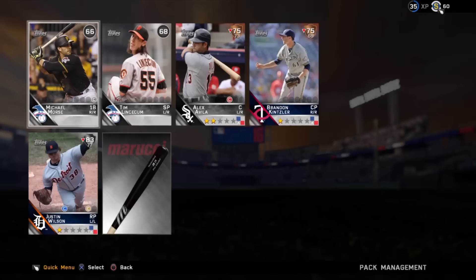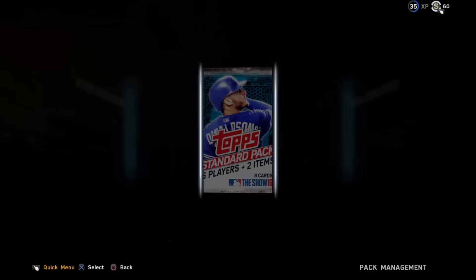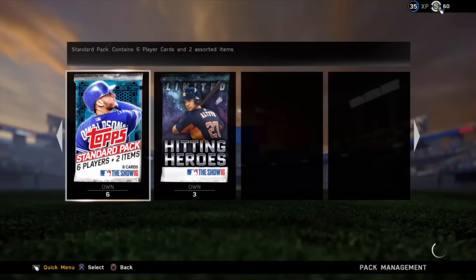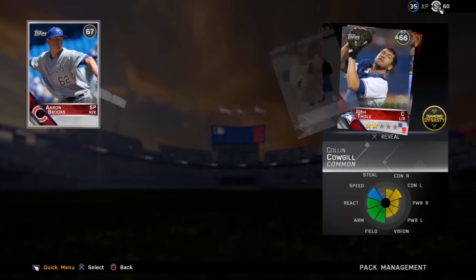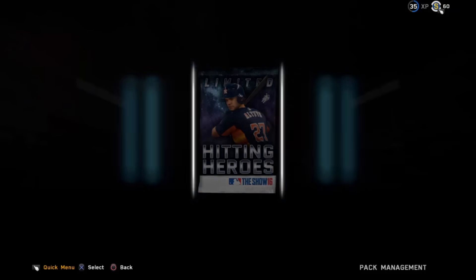Six cards — Justin Wilson, Alex Avila, Brandon Kintzler. I don't think we need any of those cards. We do need DJ LeMahieu, Freddie Freeman, and one other. Nothing really useful so far. This pack opening is very cold right now, not even one gold player yet. Here we go, another Hitting Heroes pack, then we'll open three more standard packs.